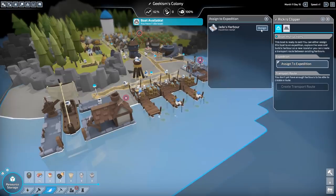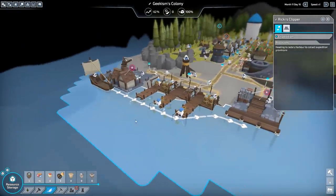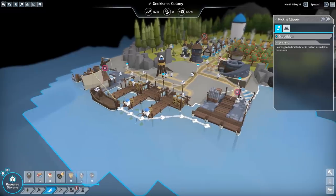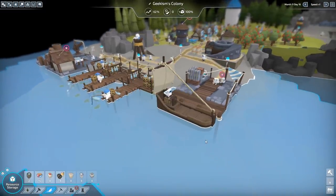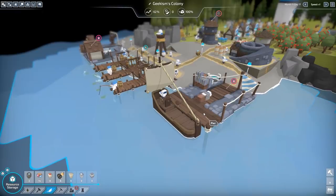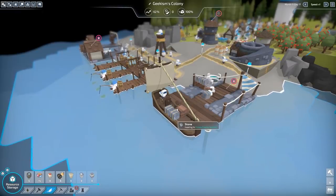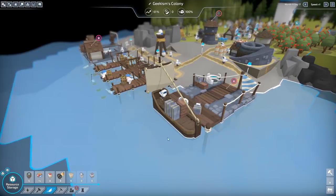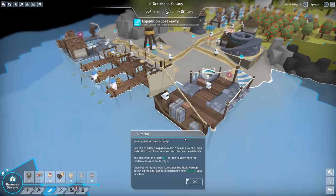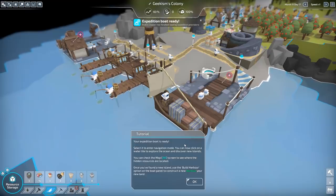Let's click this boat here. Assign to expedition — Jader's Harbour. So that's going to come into the dock. This stuff's going to get shipped onto it. So this is basically what we need to build a harbour somewhere else. The expedition boat is ready — select it to enter navigation mode.